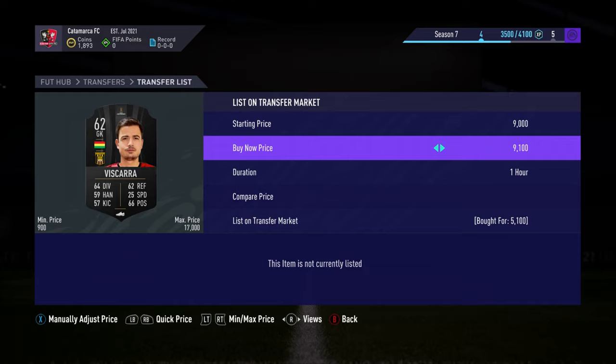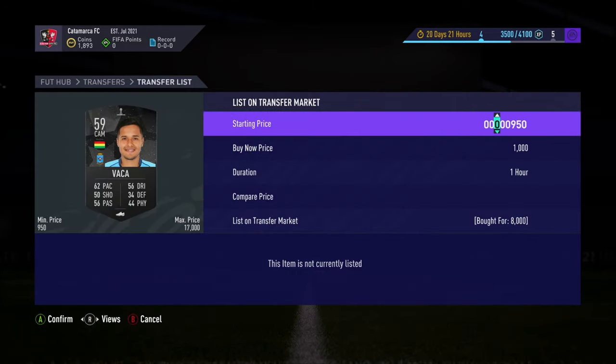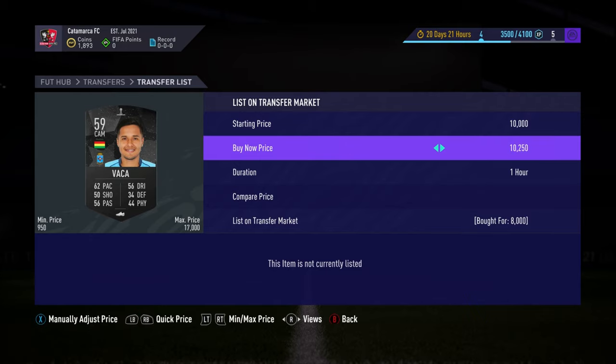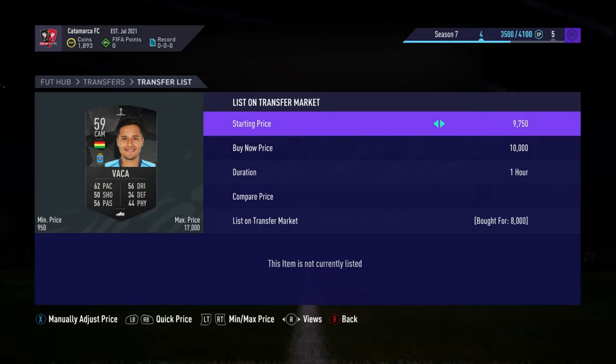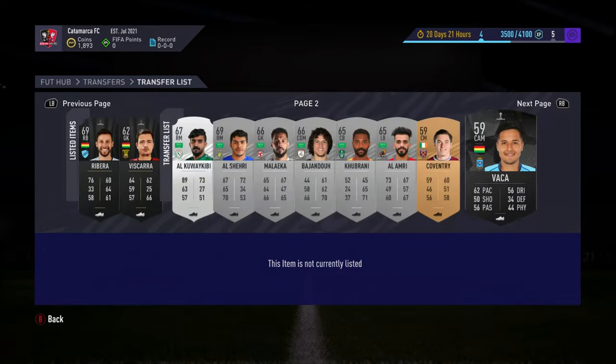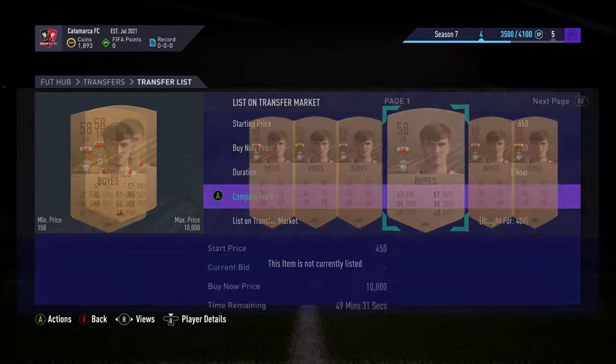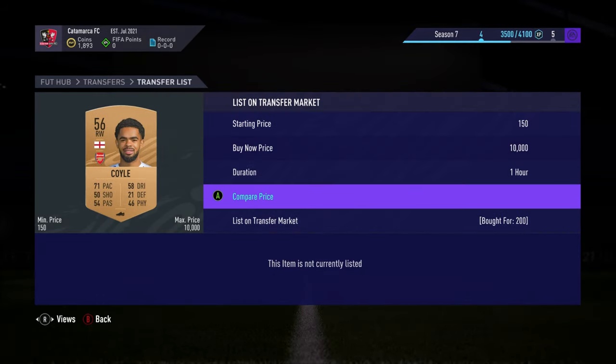The Bolivians are first here, starting with this one at 5.1k — time for 9.8k and it's on for 8k. Not massive profits compared to the other one, but some nice little deals. Then we have a few more Premier League cards from the prem filter — 400 to 700 coins here.